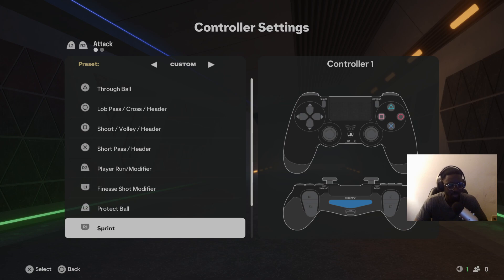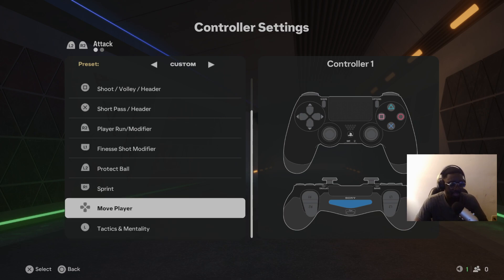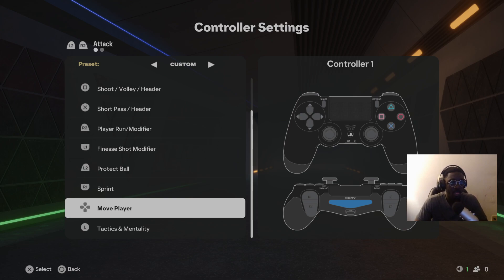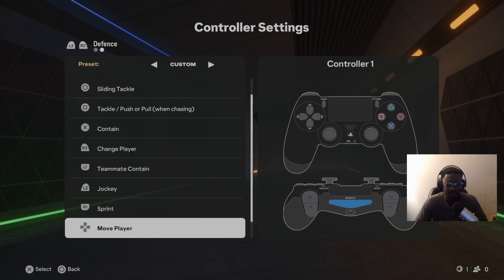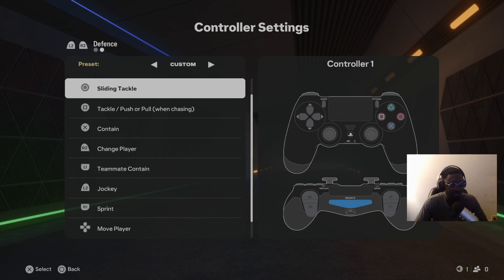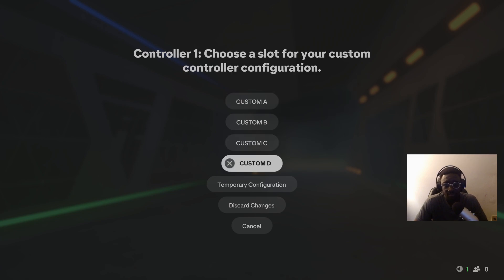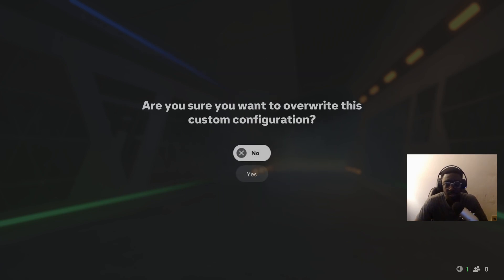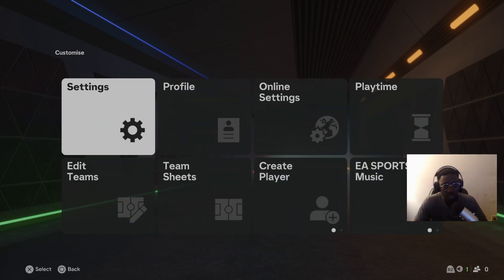The most important part is the d-pad — the move player settings. Switch it around to how you prefer. Same with defense: I like to use the second button for sliding tackles and the run button. Adjust it however it works for you, then save it to whichever slot you want in the Customize section — A, B, C, or D. I'm using D.